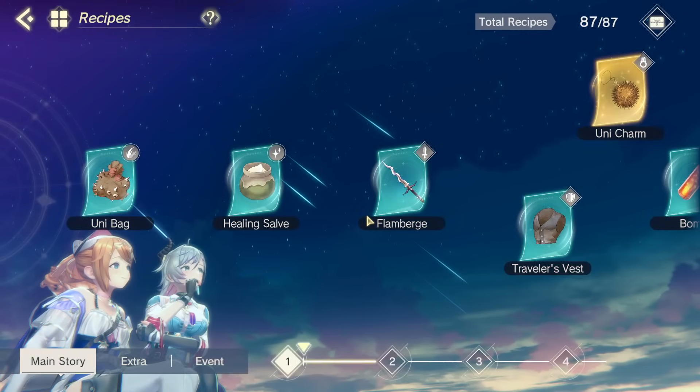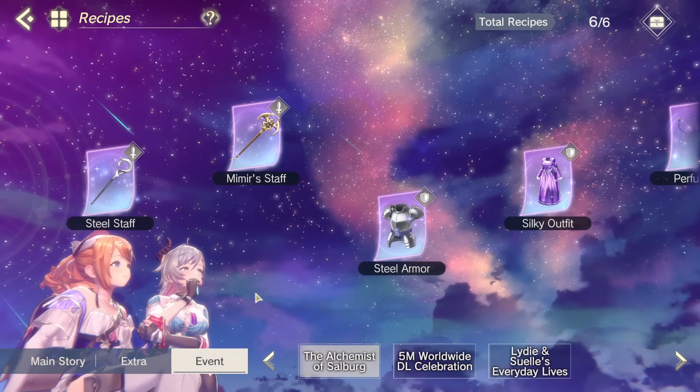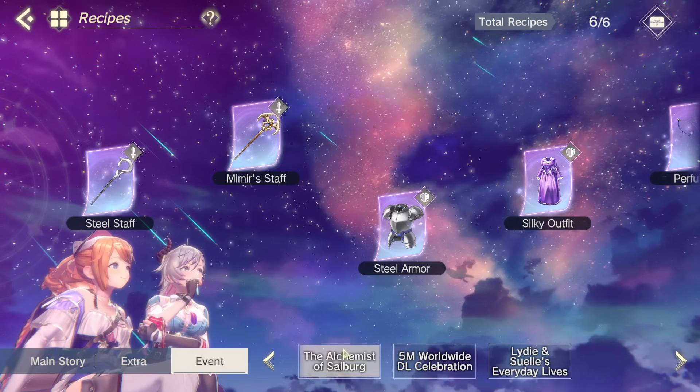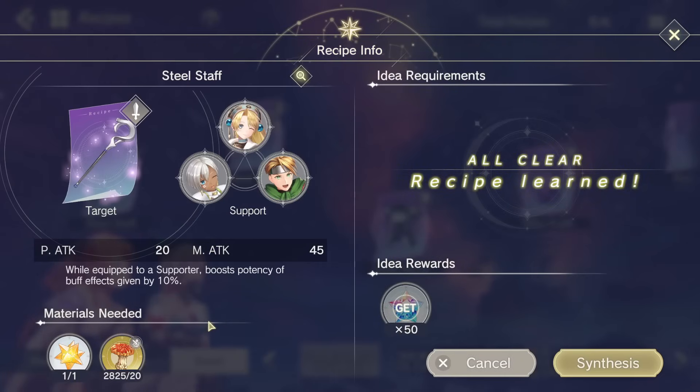Let's move on to gear, starting with weapons. The best weapon right now is the event-limited Steel Staff from the Alchemist of Sauberg event. The Steel Staff is cheap, easy to make, magic attack focused, and while equipped to a supporter, it boosts the potency of buff effects given by 10%. It will basically boost her skill damage buff from 20% to 22%. Because we're getting so much from the traits — up to 50% — this will bring that to about 52%, so it's not a huge boost, but it is still something. Best weapon for her right now. She is a magic healer, and magic attack will scale that recovery, so it's good to have for her.